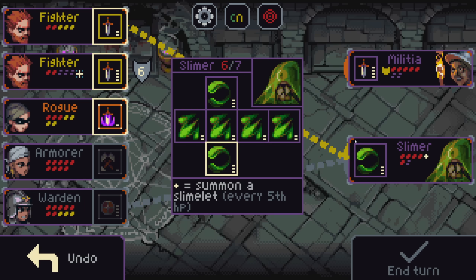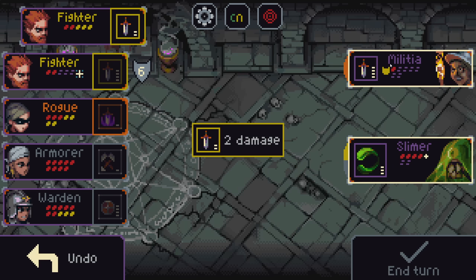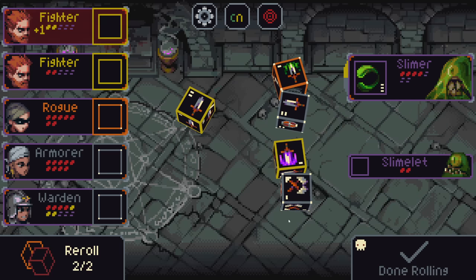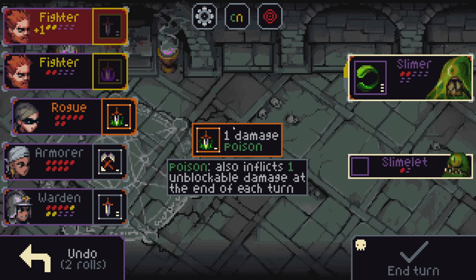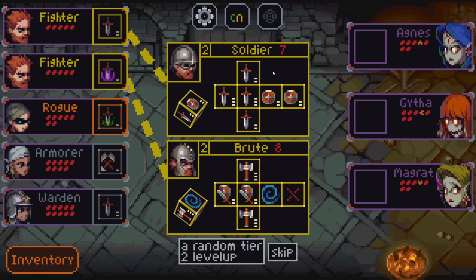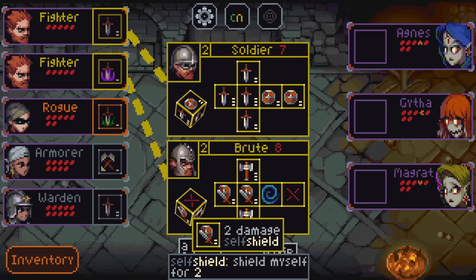Slimer summons a slimelet every fifth HP, so we have to be careful. I don't want to summon the slimelet this turn, so we'll actually waste the one damage so we don't have to worry about it. Should be A-okay to just completely body them. We actually already have enough. The Soldier upgrade is a very straightforward one — nothing fancy, nothing complicated. There are a whole bunch of other classes that are going to get more complicated; there are also a lot of new ones and a mysterious extremely random thing we'll get to.